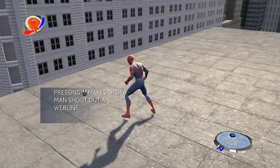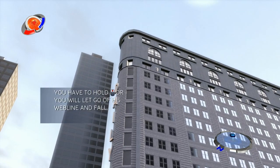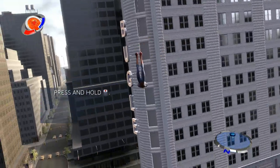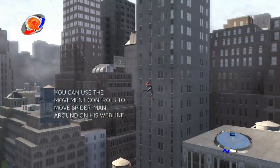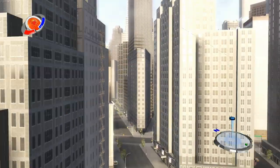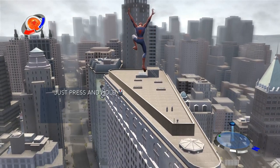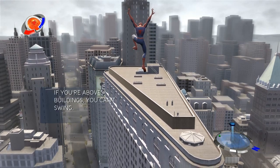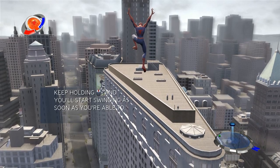Pressing the swing button will shoot out a web line that you can swing from. Then hold down on the swing button to hold onto your web line. Now, the trick with swinging is that you need something to swing from — you can't just swing from empty space. Make sure there's a building or something nearby when you want to swing. Got it? Good.